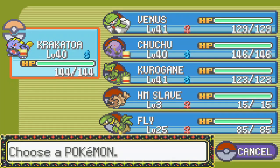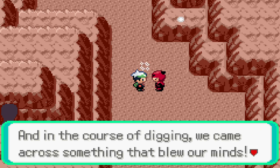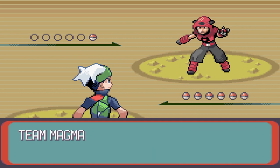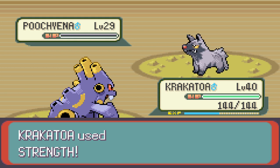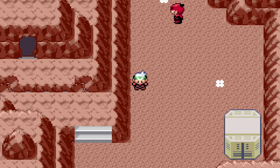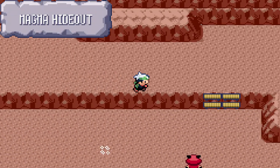Pokémon encounterable here are pretty basic: mostly Ground types, only a handful to fight. You should be high enough level not to worry about them. A Magma grunt says their leader told them to dig into Mount Chimney and they found something that blew their minds. Pokémon accountable here are Geodudes and Gravelers, but you can also find Torkoal more frequently in this cave compared to the Fiery Path. If you're going for dex completion, try to catch them when odds are highest.